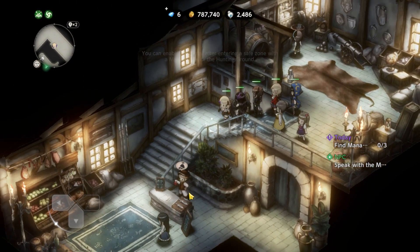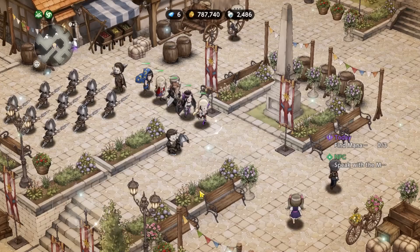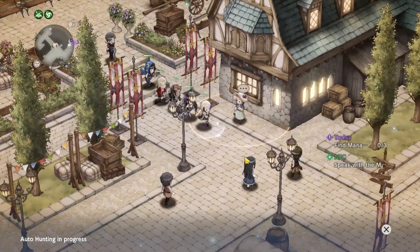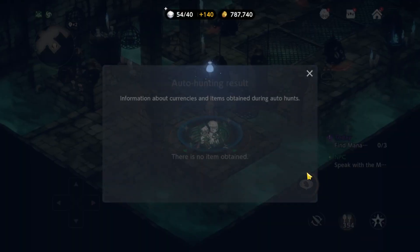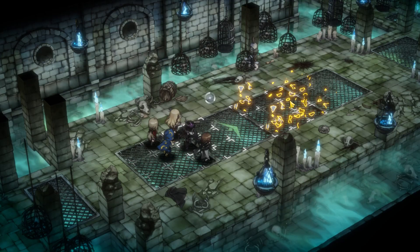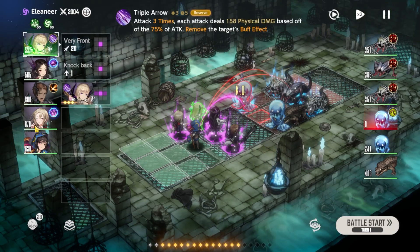Let's get into the actual combat itself. We actually have to leave this area if we want to go into a dungeon and fight some monsters. Now, if you've played Brave Nine or the original Brown Dust, the combat in this game is going to look really, really familiar. You're basically going to want to order your units to use their abilities or attack in a certain sequence, and then based off of that sequence, it'll change the outcome of the battle. Let's just go ahead and use auto combat. We'll go into a place where we can basically just do some grinding.